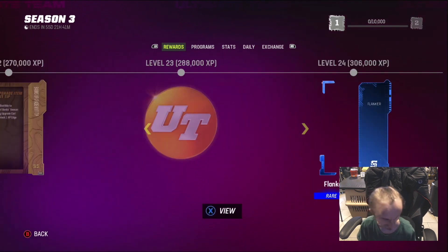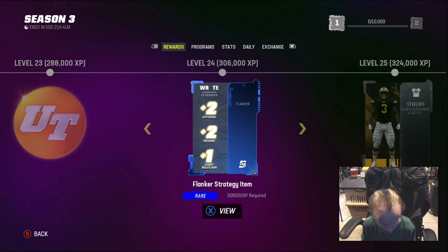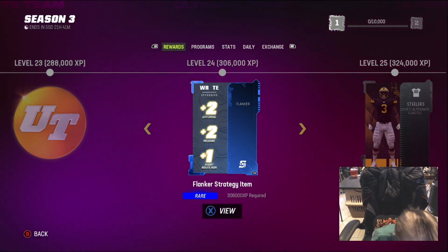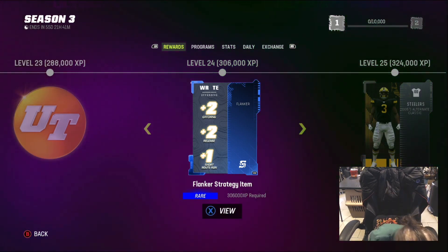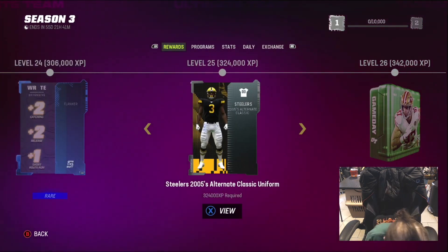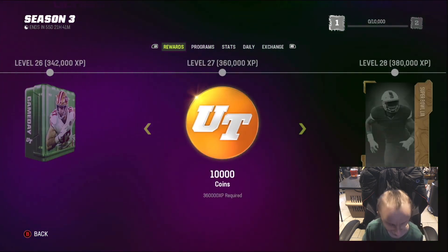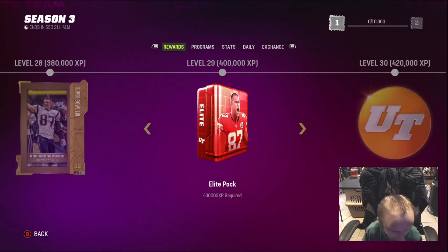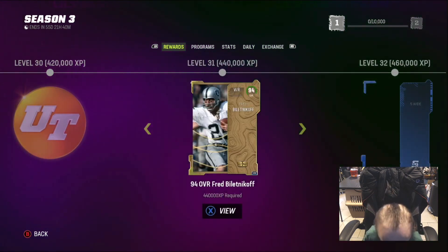10K coins — got 60K. We got this Flanker Strategy item: wide receiver, tight end, plus 2 catching release and short route. Alright. Steelers Hulking — not bad. Game day, 10K. Got 70K. Crunk upgrade, Hulking back, 10K, 8K coins total.